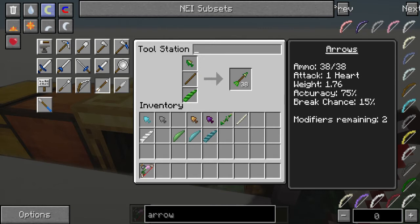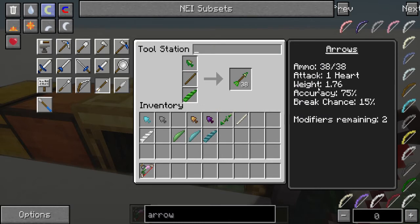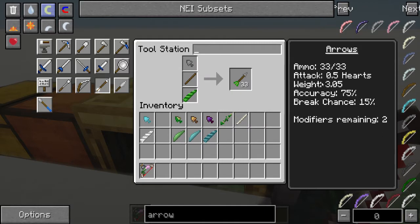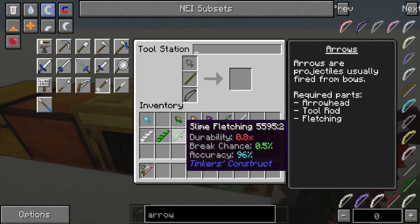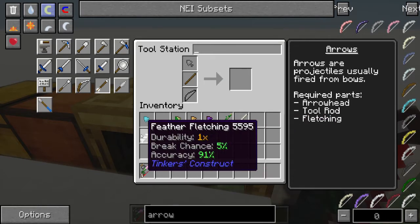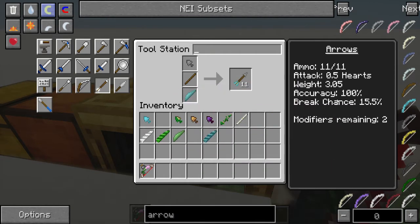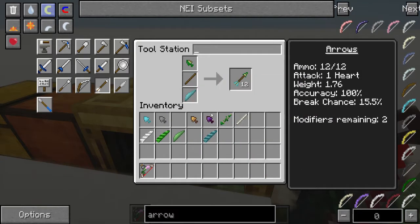The weight greatly affects how far the arrow can fly. If you start making your arrows out of really heavy things — the cactus here has a weight of 1.76 — if I switch that over to a solid stone arrow head, it's 3.05, so it's going to fly not nearly as far. Accuracy is almost exclusively determined by your fletching. The fletching I'm using is leaf fletchings, which have 71% accuracy. If I switch it over to a slime fletching, you'll notice they all have different accuracy ratings.